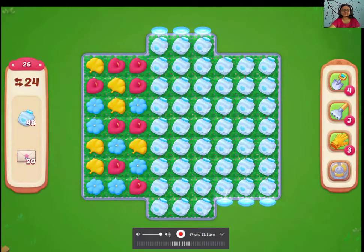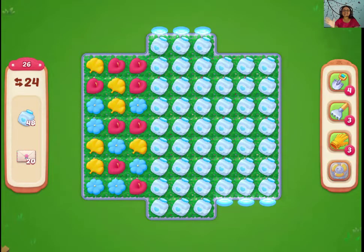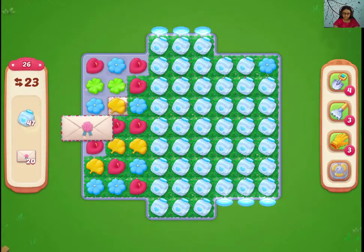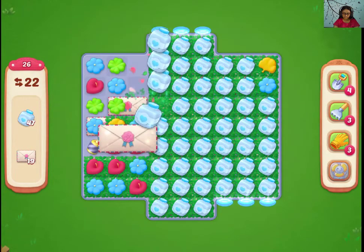Hi guys, let's play Guardian Affairs level 26. We need portals and envelopes. Let's see how the extras can be made.